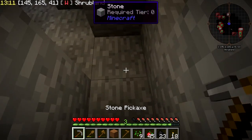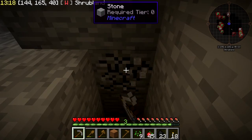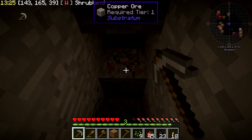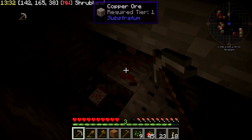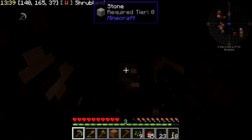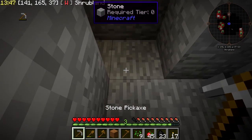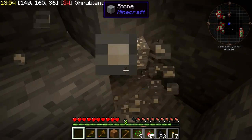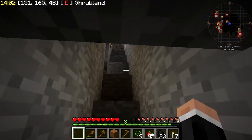Where's my staircase? How much iron have I got? 12 — that's a bit rubbish. Copper ore, what's that from? Substratum — a mod I don't know about, haven't heard of. Exciting. Zinc — another Substratum. I've been playing FTB Infinity for quite a while so I know a lot of those mods. It's very interesting to come across stuff that I don't know. Makes for a nice change, good change of pace.